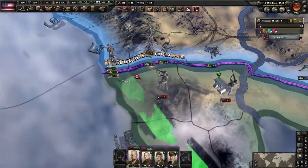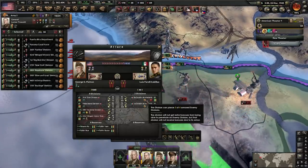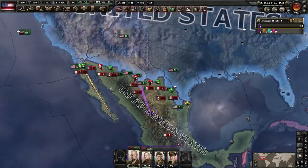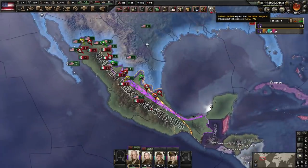Now we finally get to test out our amphibious tanks. Can they be pierced? Partially? Pushing into hills is a bit of a struggle. This is what democracy looks like — there we go, you can't pierce us now. There's me invading Mexico.